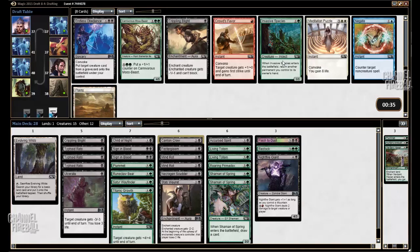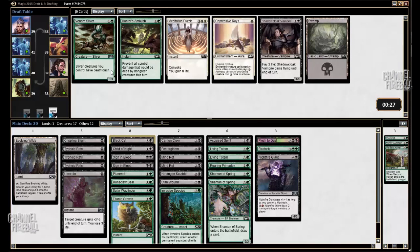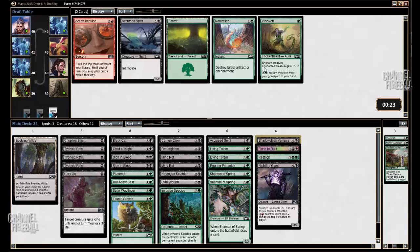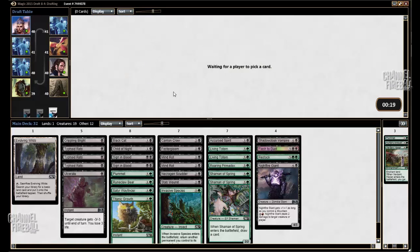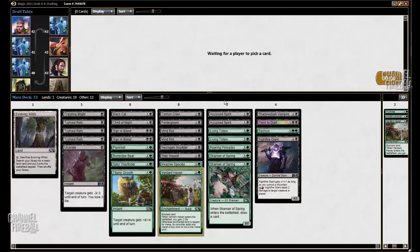Invasive Species — it's good with one-drop creatures, it's good with Sedge Wayfinder, Living Totem, and Shaman of Spring obviously, so I will select that. Venom Sliver is just so unplayable in this deck when I have Typhoid Rats. I'll take Shadowcloak Vampire. Accursed Spirit — welcome to the deck. At this point I sort of wish I had taken Evolving Wilds since I ended up getting a lot of playables, but I wasn't really counting on that. Anyways, this deck looks great — I don't have to play these silly Mind Rots.